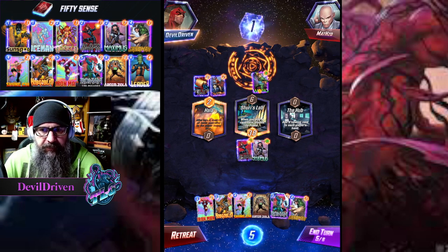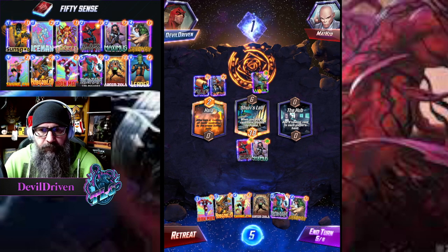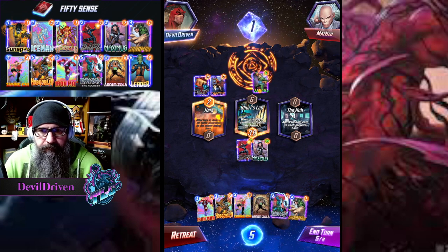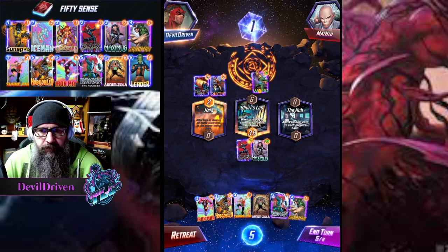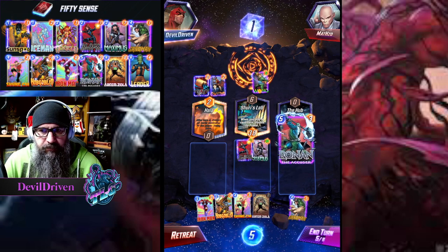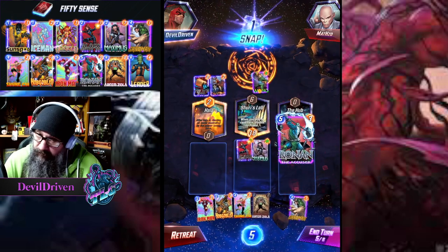So they play the Panther here. We have to have enough points here. We have plenty of points here because they are Arnim Zola, so we just have to make sure we have enough points here. He wants to snap.